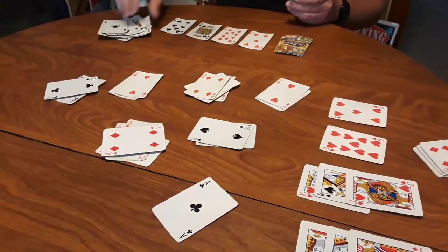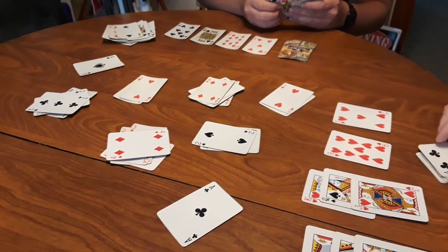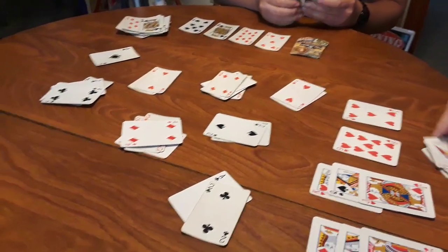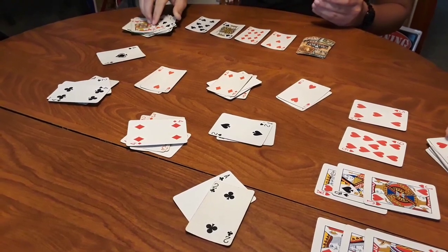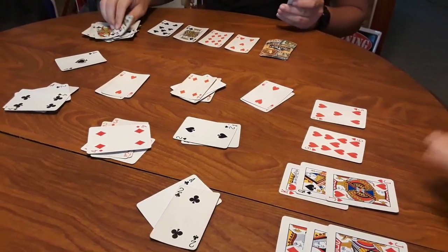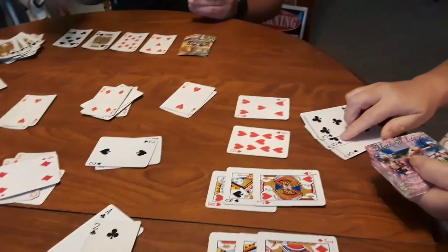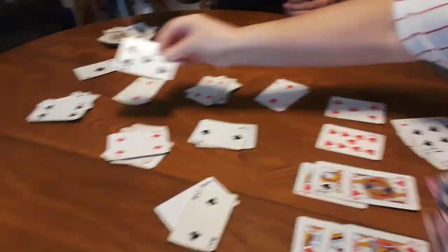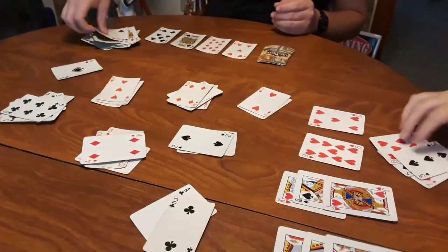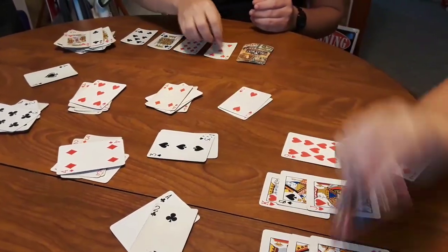Once Pounce has been shouted, all players stop moving any further cards and only the cards in the center of the area are counted. Each player sees how many cards they put into the pile and the total number of cards played into the center by them are recorded and added up — that is their score. Games can consist of playing to the first to 50 points, the first to 100 points, or maybe even 1000 points.